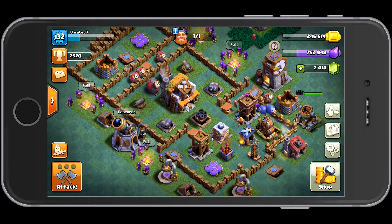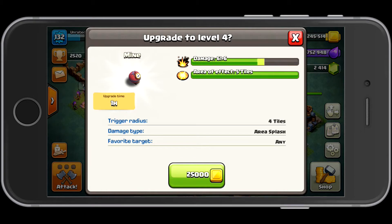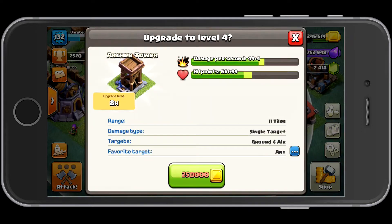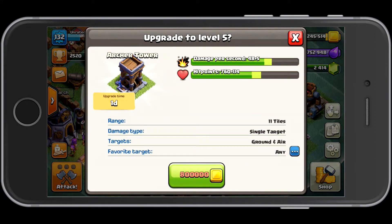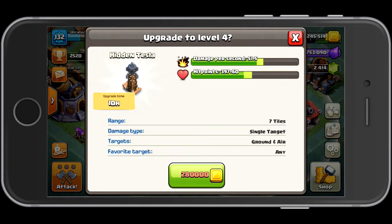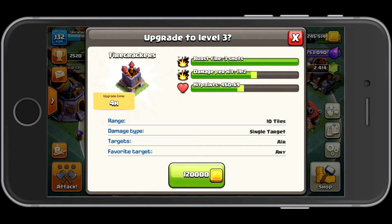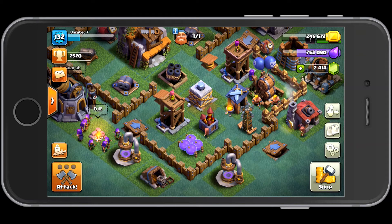Upgrade as much as you can — look for the cheap things. These mines are very cheap, and look for things that have low build times, like one hour. For example, this archer tower upgrade would take a whole day, so I'm not going to do that. I'll go with anything that's less than a day. This hidden tesla takes 10 hours — I'll probably upgrade that soon. These firecrackers are very cheap and only take four hours — I'll probably upgrade that soon as well.